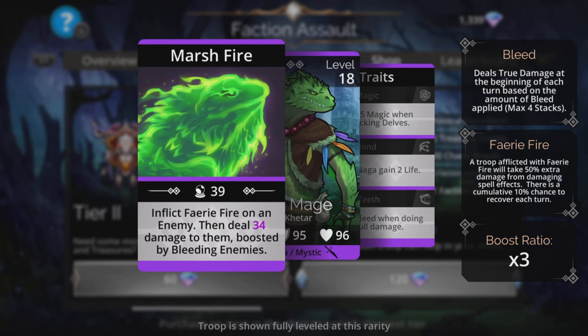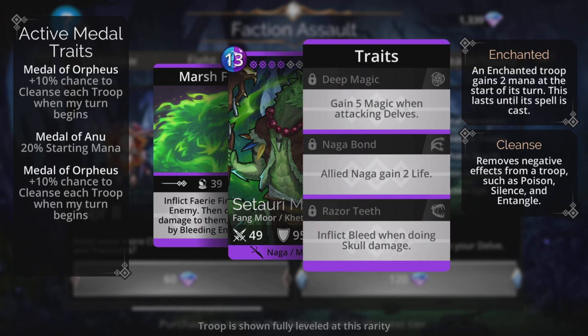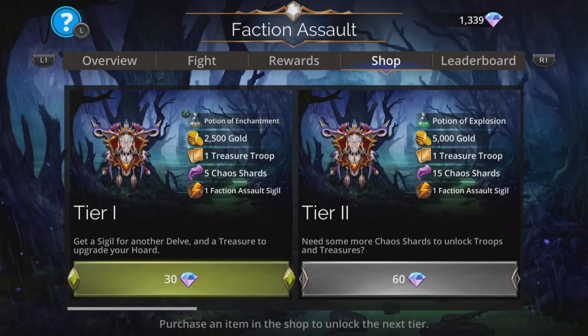The damage is boosted by bleeding enemies. The fact it does the fairy fire first then deals the damage means you're going to get a 50% boost on whatever damage it says you're going to deal — so it's actually a fairly good troop. It gains five magic when attacking delves, and allied Naga gain two life and inflict bleed when doing skull damage. Those are the traits, so let's buy up to tier three.